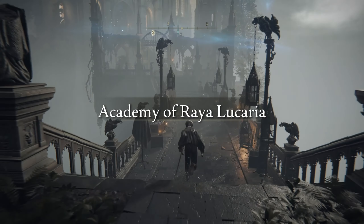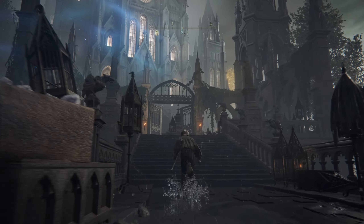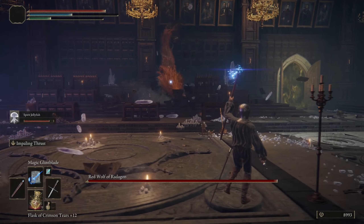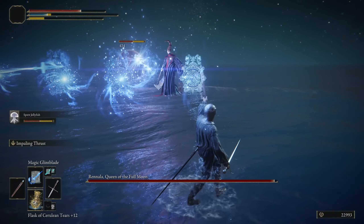The first thing we gotta do is make our way to Liurnia of the Lakes and the Academy of Raya Lucaria. We gotta fight the boss here, which is Ranni's mother, Rennala. And once we take down both the Red Wolf of Radagon as well as Rennala, then we can proceed to starting the quest itself.